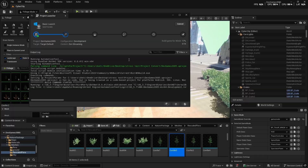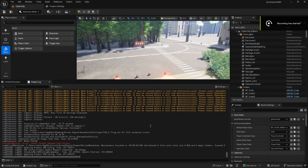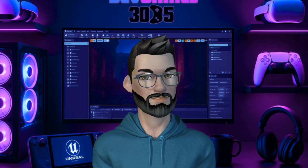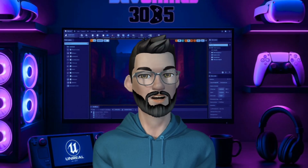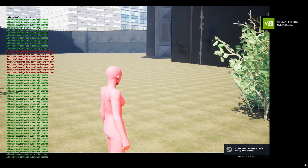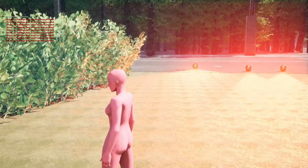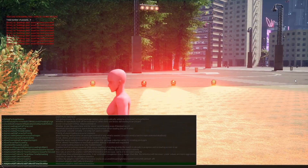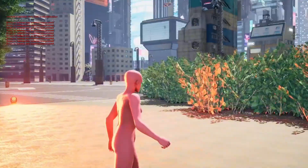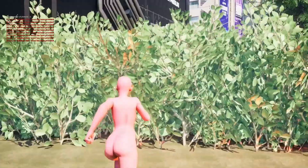Building the project was another headache — builds failed over and over until I finally found the culprit. In Project Settings, under Asset Manager, Primary Asset Types to Scan, I had to delete every rule with game feature data. After that, I finally got it to build. I tested translucency again in 5.7 — still not working with Nanite. The building dropped out of Nanite mode until I masked the windows. When I forced it back into Nanite, I maybe got 1 to 2 FPS more, but it was about the same.